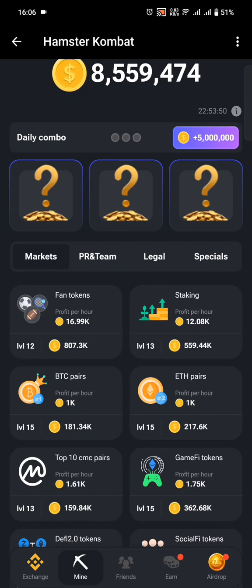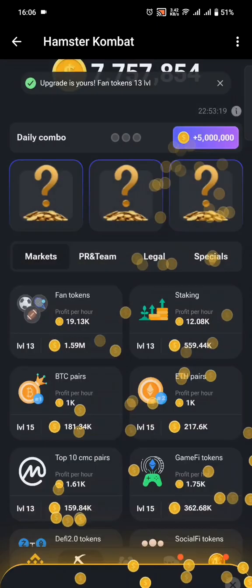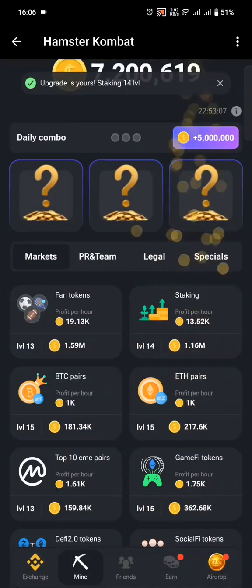The first card is under the Market section. Click the Funds Token card — it gives you 2.14k per hour when you purchase it. This value of 807 thousand tokens is at my current level, but for some of you it may still be at a lower level, so just buy this card. The other card to consider is the Staking card, which also gives good rewards at 1.44k at the moment, so keep buying it.